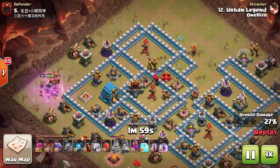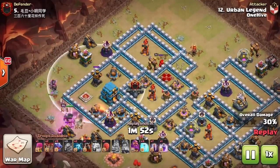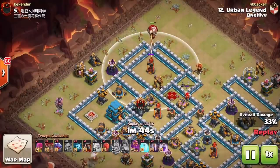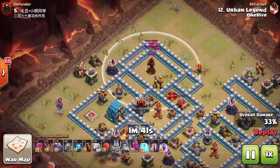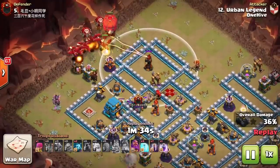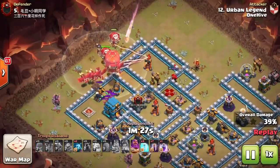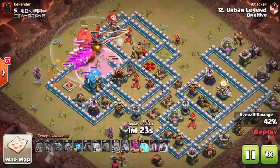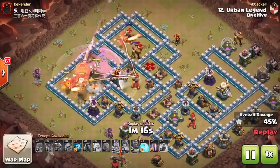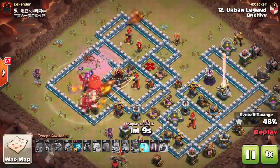Dragons are set up going into an air defense with a lava hound for tanking. A balloon verifies no black mines. The stone slammer finds a black mine but he misplaces it — it doesn't go after the inferno, causing major problems. He has a CC pull with just a couple archers to deal with it. The king never entered CC range so the CC hound never comes out. A dragon tries to fight the enemy queen at twelve o'clock and reach the inferno but goes down.